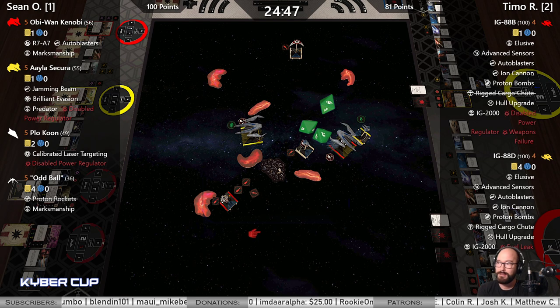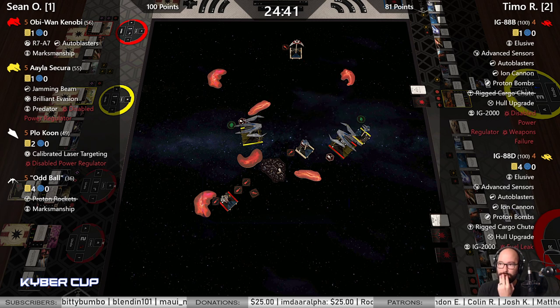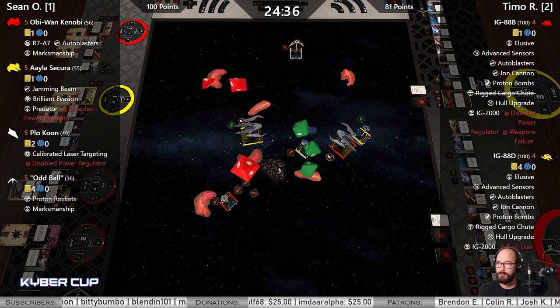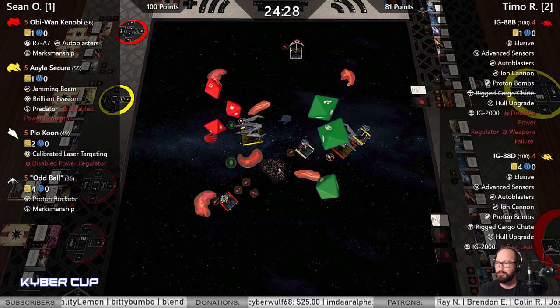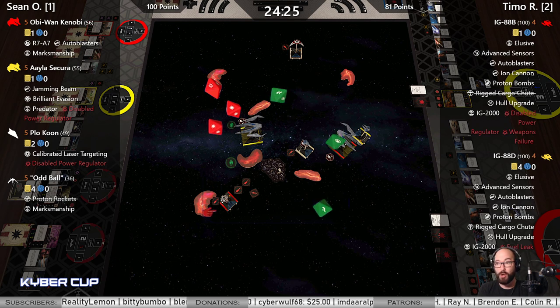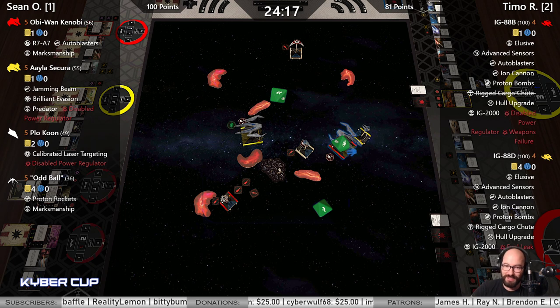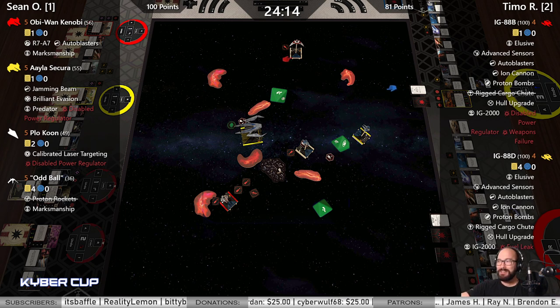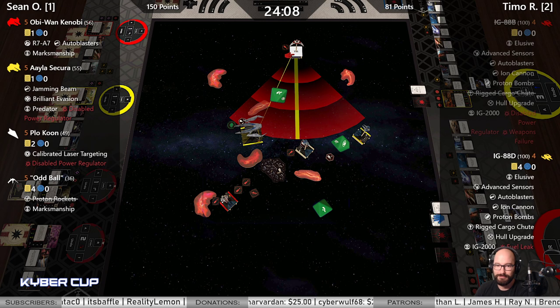Aayla does have that range-one shot — another 3v3. Spend the focus for two hits and a crit. You need a perfect triple evade to live, and he comes awful close. Elusive? Let's take solace in the fact that B rolled something other than a blank on his Elusive roll. There you go — no more double taps.